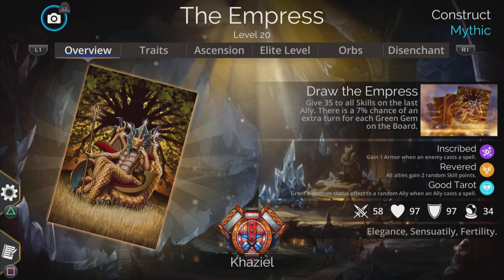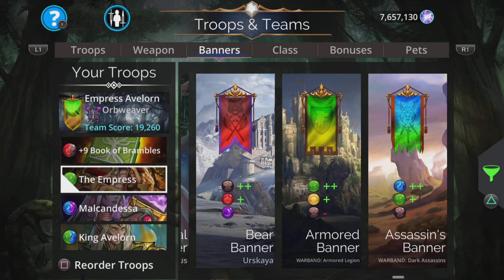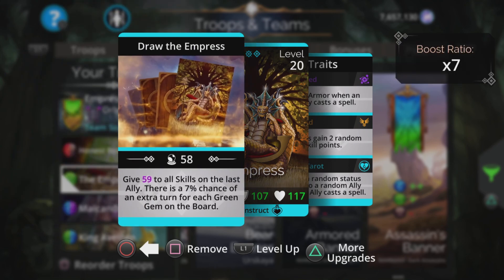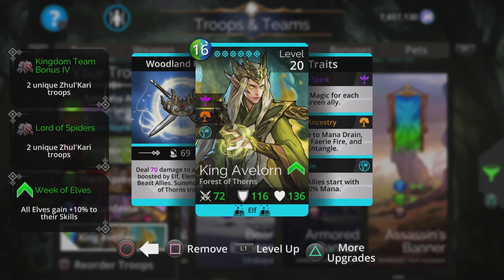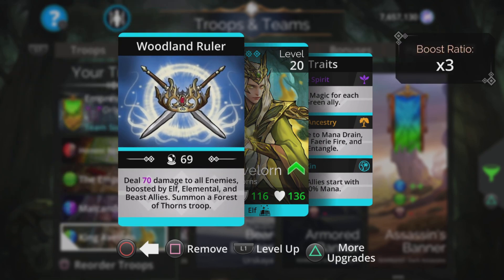And it can happen surprisingly quick, which is really handy if you're a newer player as well — no need for Mythics or Zoologoth in this team. With full bonuses and boosts, I get 59 to all skills on the last ally with that 7% chance of an extra turn for each green on the board. King Avalon is going to be our one-man wrecking machine. With those boosts he gets 70 damage to all enemies in my case. This will vary from player to player, so you may have to adjust how many times you cast the Empress onto your King Avalon.